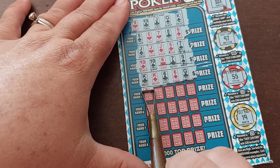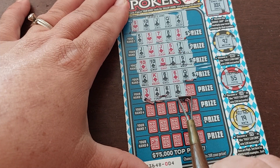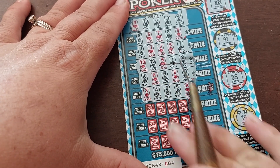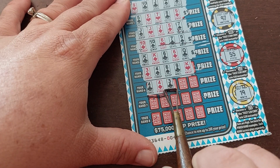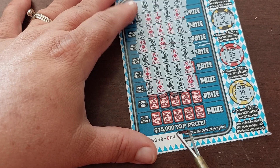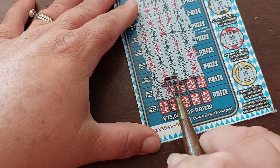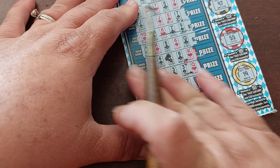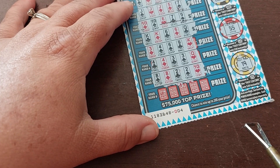Continuing on. 3, 4, 6, 9, King — that is absolute garbage and gets us nothing. 3 more chances. 4, 4, 3, 3, Queen — 2 pair gets us nothing. 8, 8, 2, 2, and 10 — 2 pair gets us nothing.